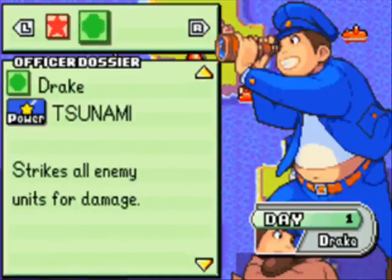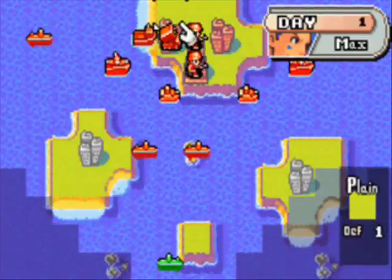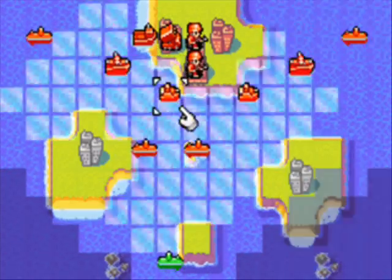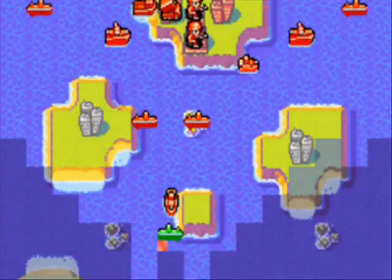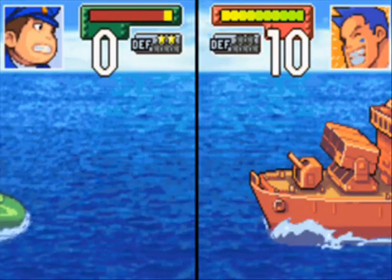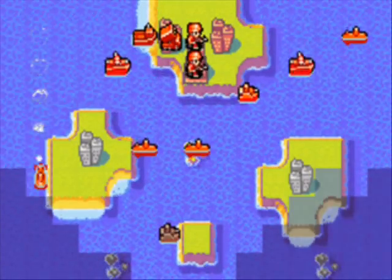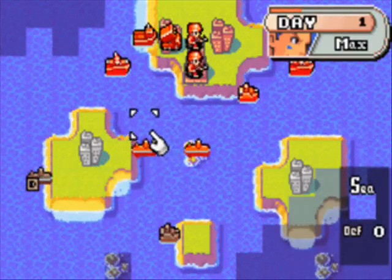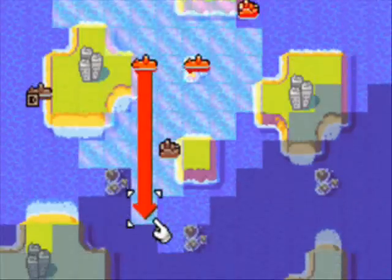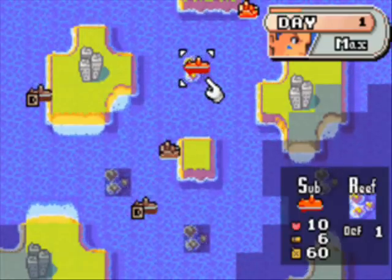Drake's CO power, Tsunami, strikes all enemy units for damage. It does one point of damage to every single opposing unit, so if all my units have full health and Drake uses his CO power, then all of my units will have nine HP. It's a very annoying CO power, but those kinds of powers get a lot more annoying in the second game. I believe Drake is the only one in this game with an ability like that, but in future games there are like four or five COs that have that kind of power, so it does get worse.